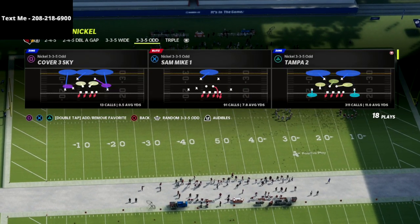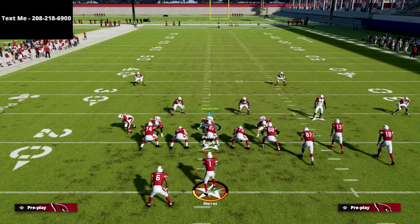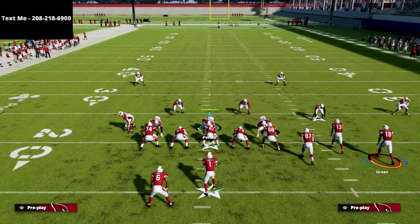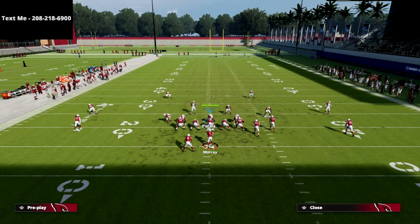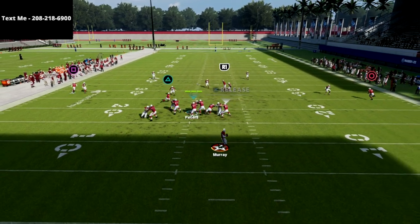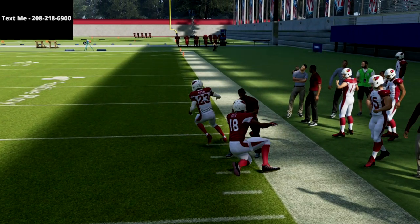I'm leaning toward the 3-3-5 Odd if you had to pick between the two. Let me show you exactly why. I'm going to come out in Tampa 2 with no pressure set up — just watch the play. For whatever reason in Gun Bunch, whether you have a soft squat, cloud flat, or hard flat, this wheel route is just really glitchy. Williams is on a fade — watch the circle — you can just pass like this. This is probably the number one way anyone from Gun Bunch is going to beat Cover 2.